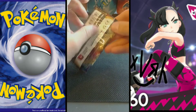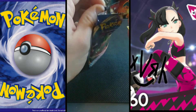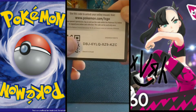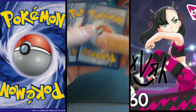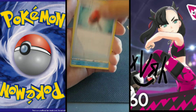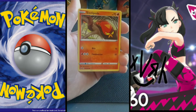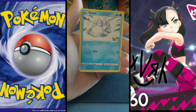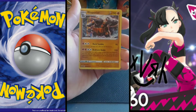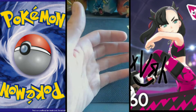Moving into pack number two of Sword and Shield. Water Energy, Crushing Hammer, Kingler, Hyper Potion, Gastly, Rookidee, Sizzlipede, Snom, Mawile, and a reverse Cottonee — and a hollow foil Rhyperior! Let's get that in there, that is a beautiful card. I'm liking that!